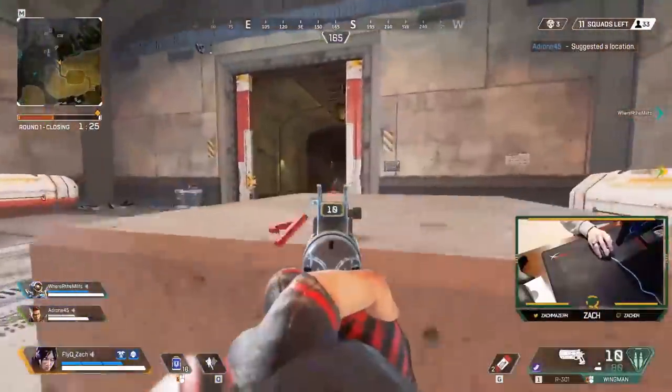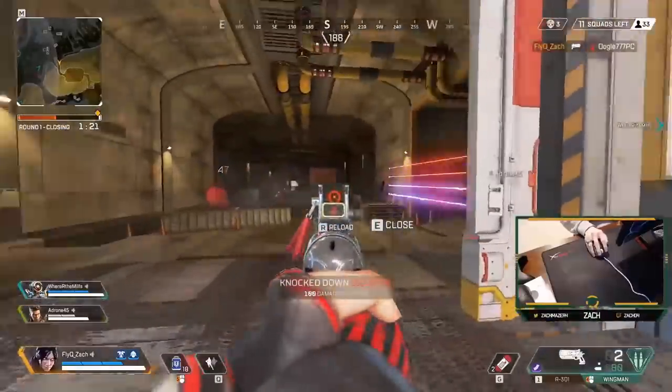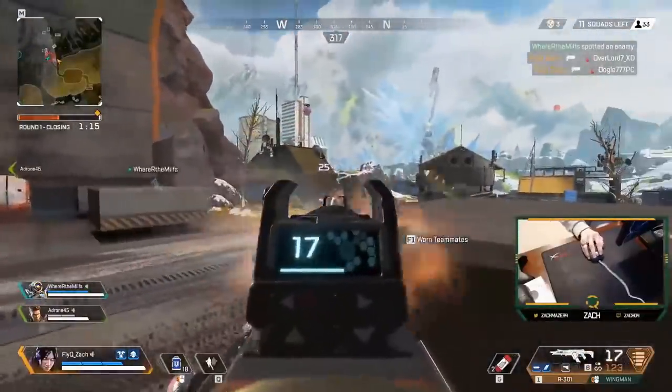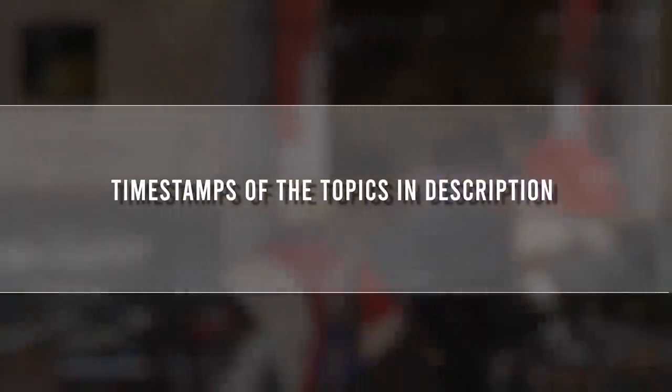Hey guys, my name is Andy Slaps, and today I'm going to be showing you the best tips and tricks for Apex ranked queue so you don't lose any more points — more specifically, how to be a Watson guide and destroy enemy teams in professional scrims or everyday ranked matches.